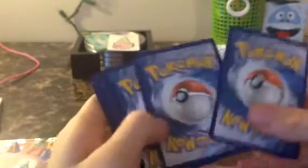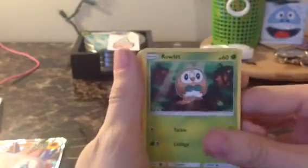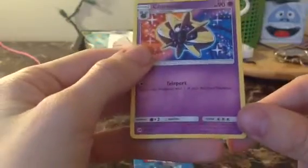The second-to-last pack is the basic Sun and Moon cards, so we'll see what we get there. I'm hoping for either a Full Art, EX, or GX - whatever they're called now. From Sun and Moon we got: Rowlet, Drowzee, Cutiefly, Makuhita, Snubbull, Trumbeak, Energy Switch, Torracat, our reverse holo is Wingull, and our rare is Cosmoem. That is pretty neat.